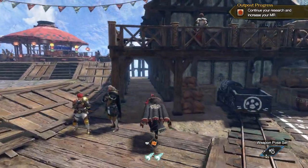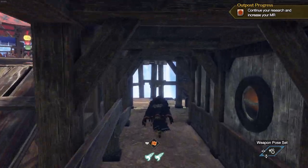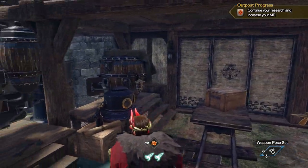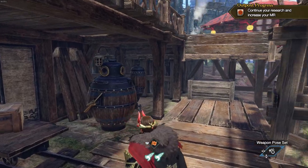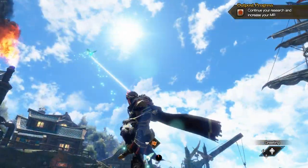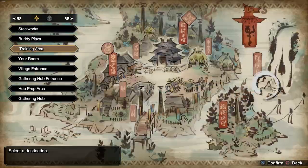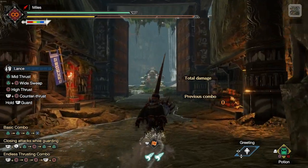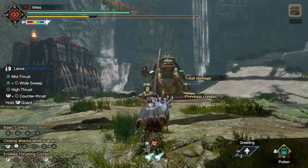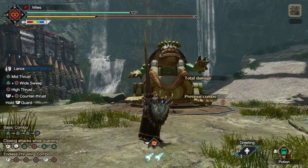Stage 1 of your Lance journey: picking up the weapon. This is the simple stuff that is going to let you finish a hunt with the Lance, so anyone watching this with some Lance knowledge might find some simplifications of things. Don't worry, we'll correct them later on when we need to. Let's run into the training room, unsheathe the weapon, and just feel our way around.